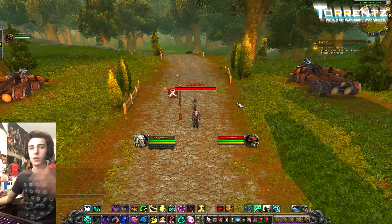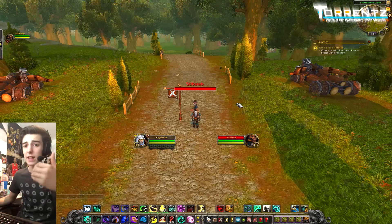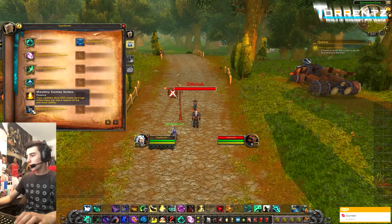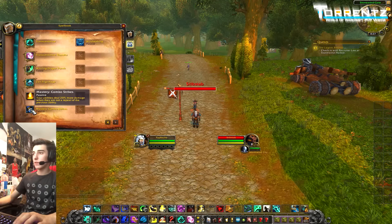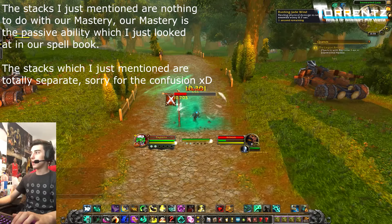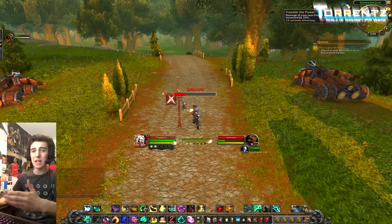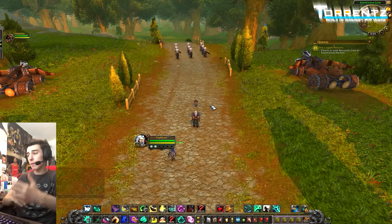You could start already at full chi with your mastery stacked up all the way. Our mastery, Combo Strikes, means your abilities deal 20% more damage when they are not a repeat of the previous ability. Going into Blackout Kick you can see the stacks going up — you can get that all the way up to 10. With 10 stacks, your Fists damage is increased by 50%.